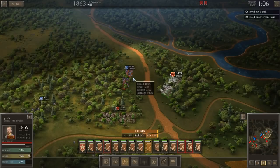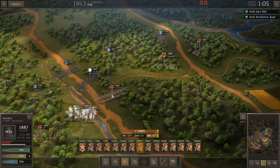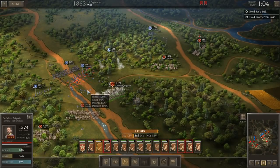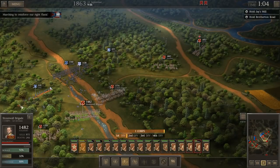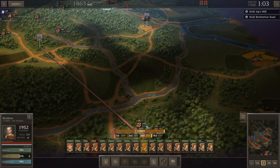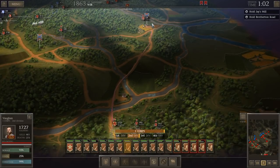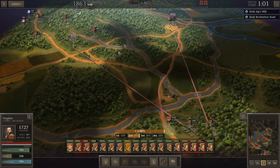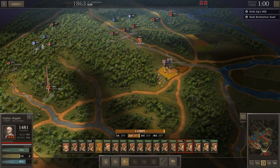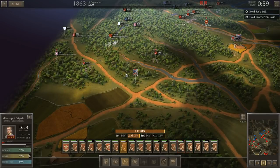We drove those skirmishers back, and now Croxton has a brigade on his flank and in his front. Standard's in some rough terrain. Derveer's brigade's being driven back — another brigade's getting a good volley off on him as he runs. Additional reserves are coming up. Vaughn will move straight to the far right, which looks like the most at risk. We've got three brigades — we'll send two to the far right and one to the left. The left seems relatively secure, but there's a whole bunch of troops in the woods that I'm a little concerned about.